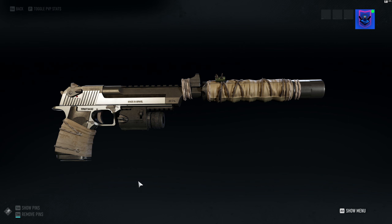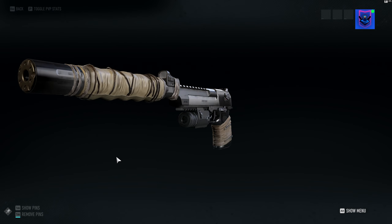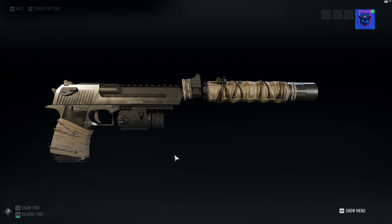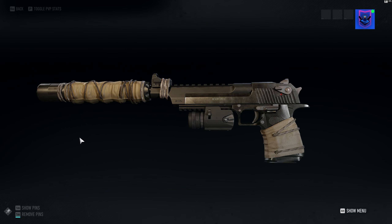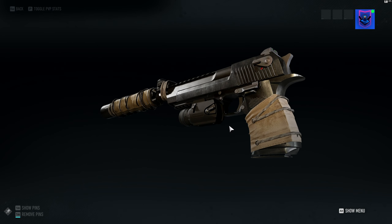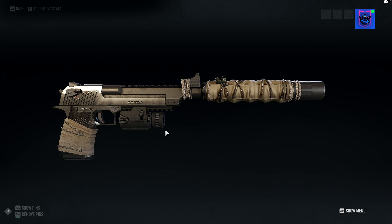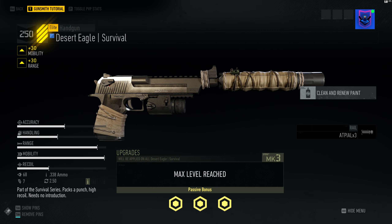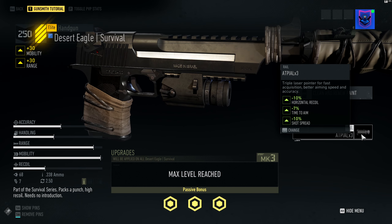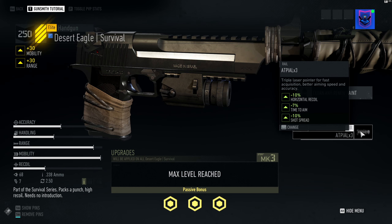I purchased this handgun — the Desert Eagle Survival — from the Ubisoft store a few days ago and haven't played with it in the game yet. It has only a seven-bullet magazine, and you can only upgrade the laser sight, nothing else.